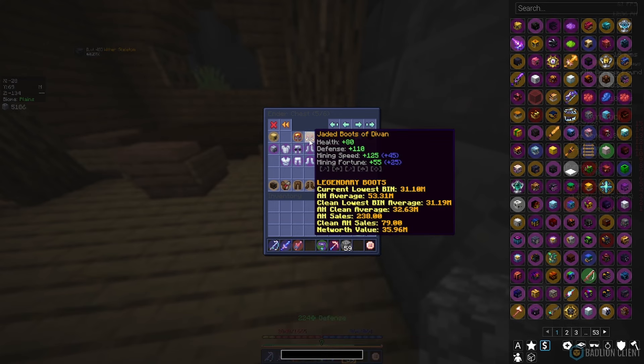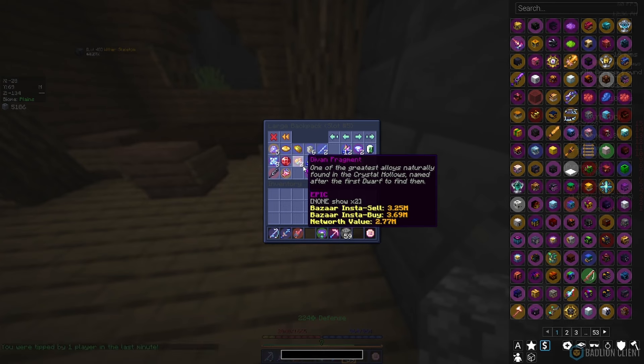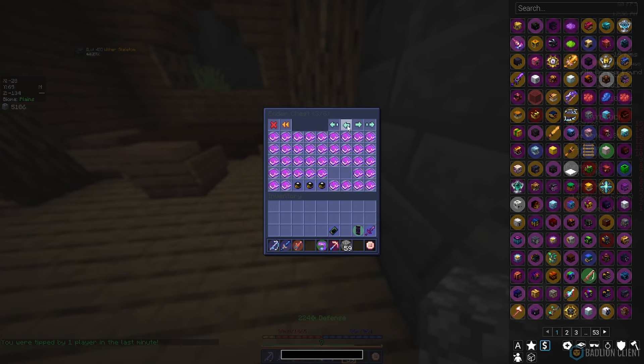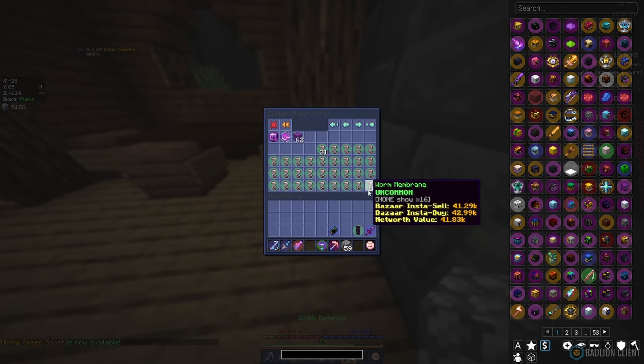We've got three jaded pieces, chest piece left to go, and I think I need six more Devon to get the chest. This is all the worms I need for my chambers — all of these need to be stacked, and then I'm done.